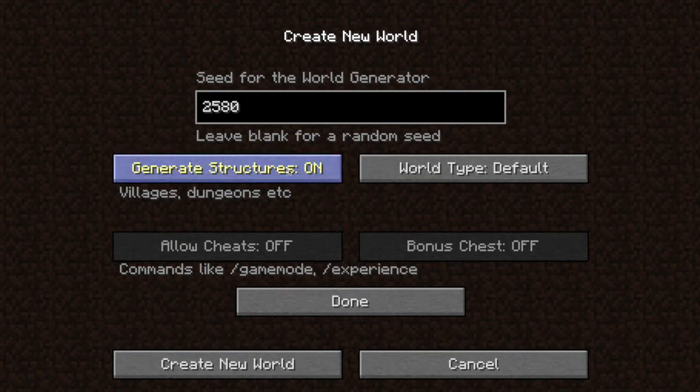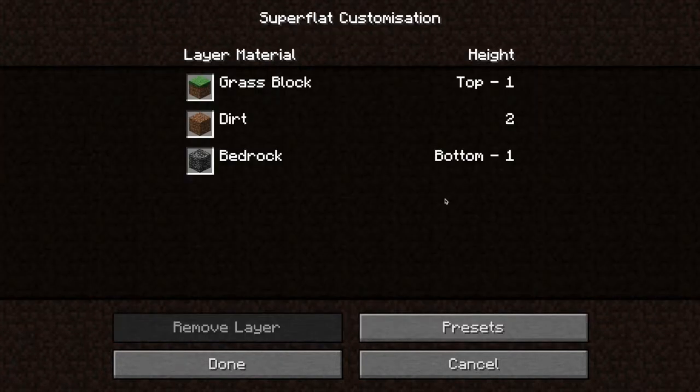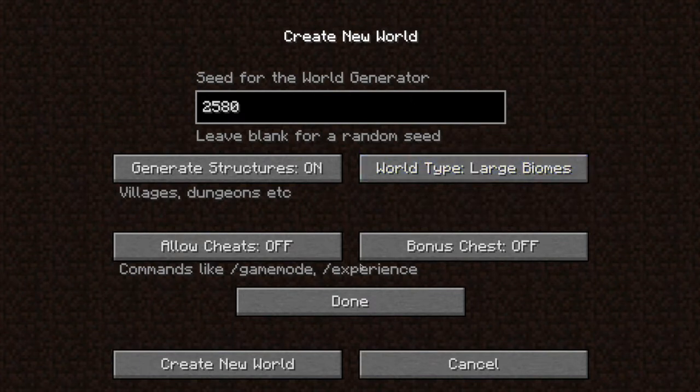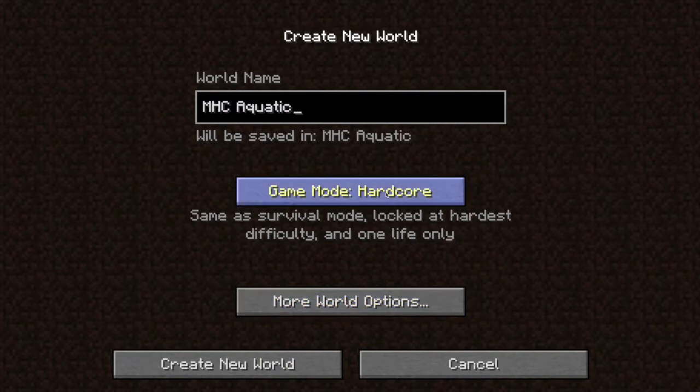Hello and welcome to MHC for August 20th. The time seed is 2580. Generate structures on, large biomes. Whoops, no. Hardcore — have you put it on? Yeah it's on hardcore. Click down quickly. So you can turn on 'create new world'. And as you saw on the title, MHC Aquatic — we are showcasing the new aquatic features.